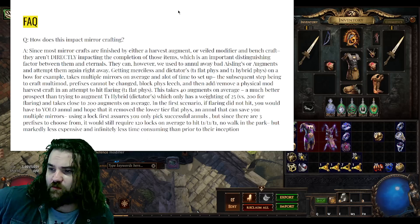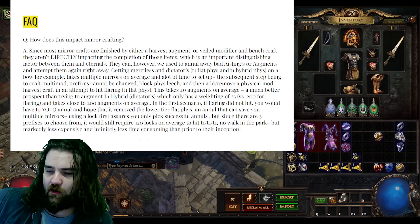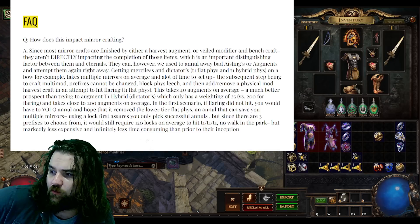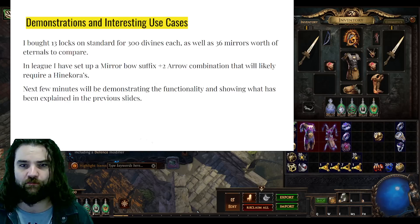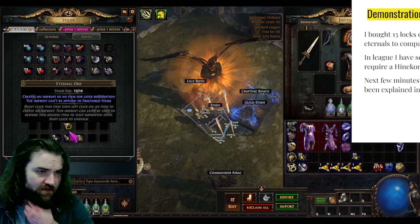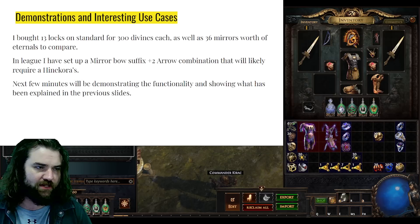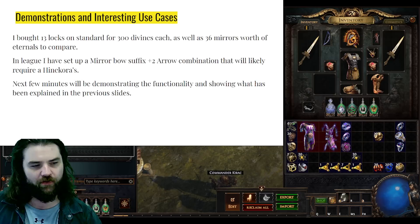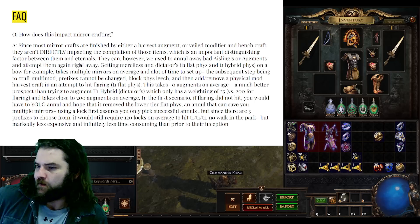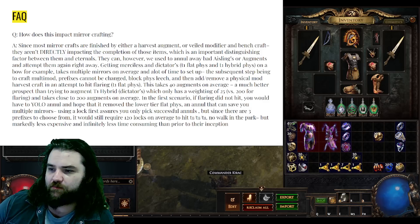Another frequently asked question: how does this impact mirror crafting? Since most mirror crafts are finished by either a harvest augment, a veiled modifier, or a bench craft, they aren't directly impacting the completion of these items — which is an important distinguishing factor between them and an eternal orb. They can however be used to annul away a bad Ashling or augment and attempt to do them again right away.